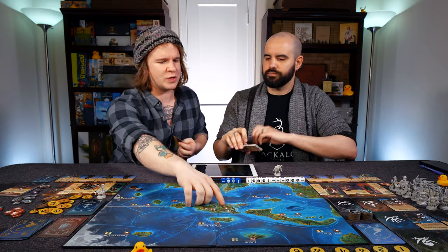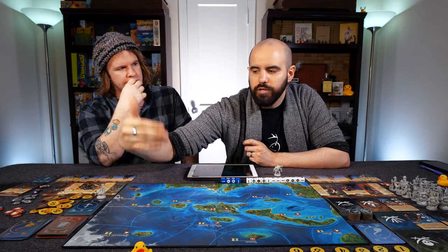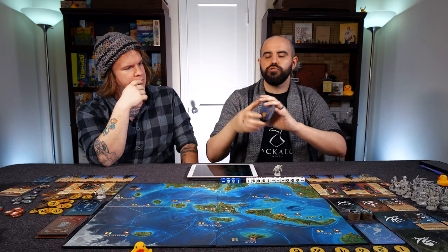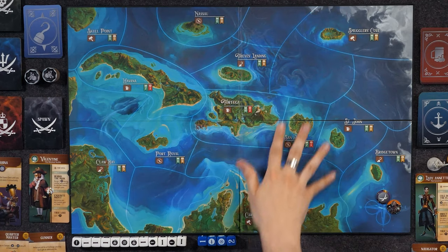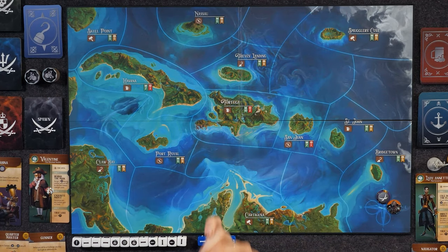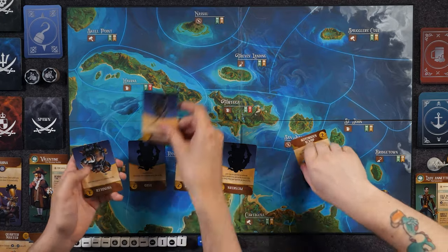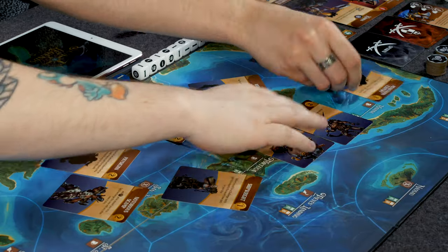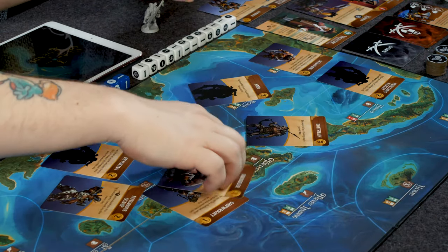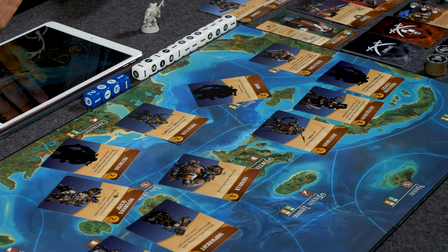For example: 'Peg Leg Jackie drunkenly mentions an alluring relic at Skull Point.' This becomes a quest you can go on — you visit that location and score more notoriety. The other option is consumable items you gain immediately and can use at any point during your turn. There are two types of crew: upgraded crew you visit through different ports, and notorious crew members you might discover along your travels. All crew members let you mitigate dice, affect the board, or move in ways your opponents can't.